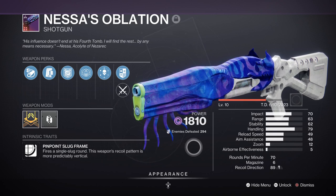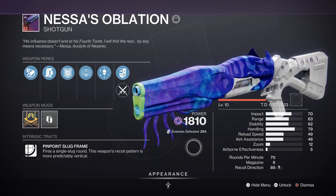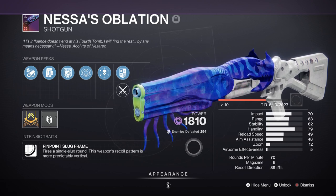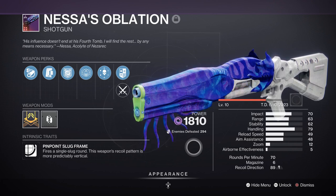Both perks together will allow us to have infinite overshields on hand, which means that we can get a damage boost going and also enhance our grenade recovery speed via Offensive Bulwark. The following weapon can also be crafted once enough pattern pieces are collected, so you can craft the ideal roll and not need to worry about farming it every week. Overall a great choice to use when pairing with No Backup Plans.